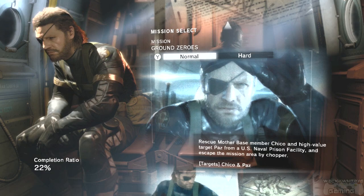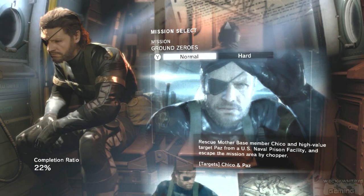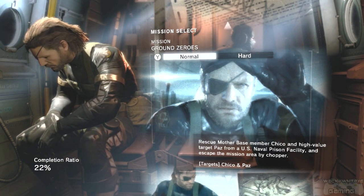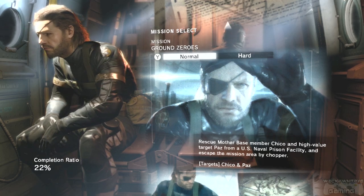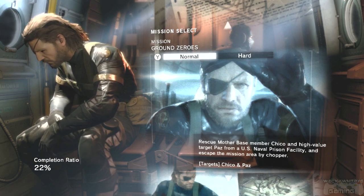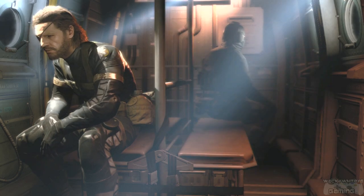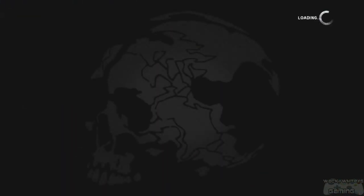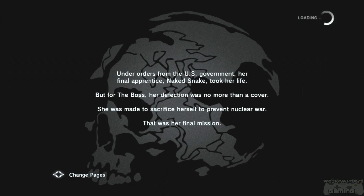Hey what is up everybody, nuts here bringing you a Metal Gear Solid 5 Ground Zeros playthrough. I already did a playthrough of this — uploaded the first three videos to YouTube but then two of them got matched with third party content because of cinematics. So what I decided to do is just delete those videos, redo the playthrough, and this time not show any cinematics. I'm going to skip cinematics, so if you're looking for cinematics you might want to go somewhere else. It's gonna be strictly badass gameplay. While this loads up I'm gonna take a sip of this delicious Sweet Leaf green tea mint and honey — it's one of the most delicious drinks you will ever try. If you've never tried it before, hit up your local Sunoco or Publix and get some, those are the only two stores I know of that sell them.